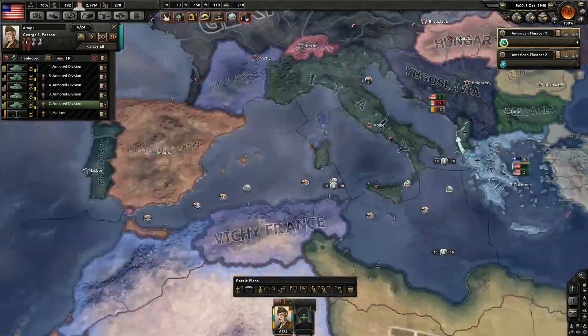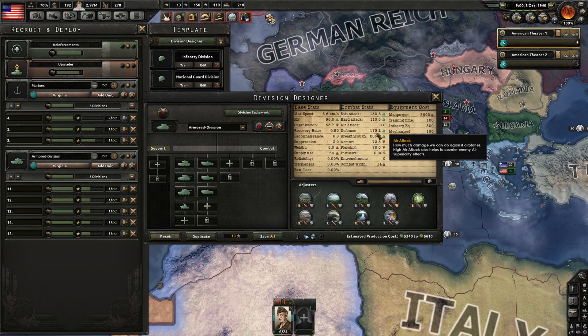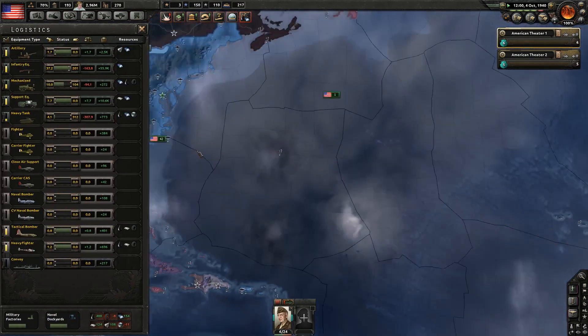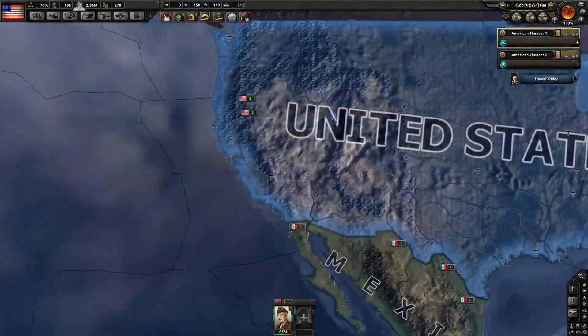So first of all, the business to maybe counteract that a tiny bit — not light tanks, but two more heavy tanks. Just slam them into the pile and hopefully that will make it possible for us to do some damage, so we can actually start getting some military experience.